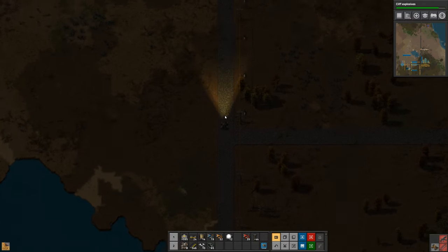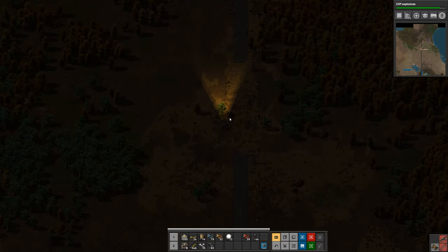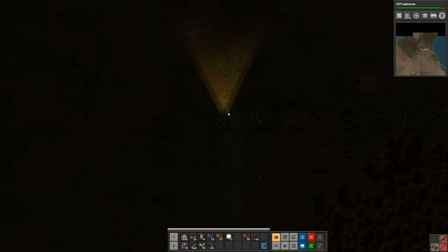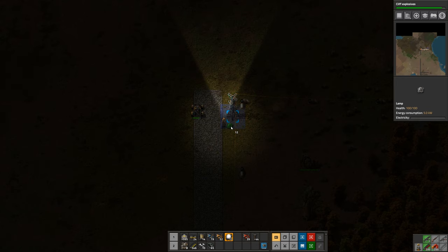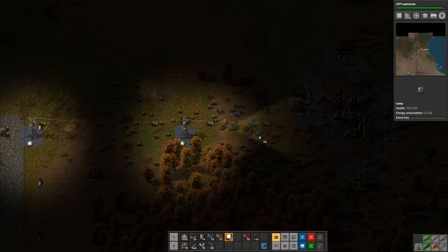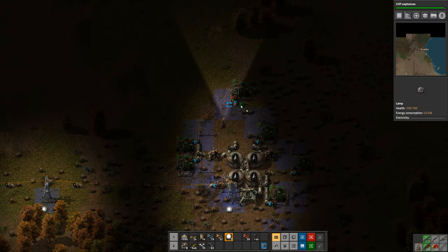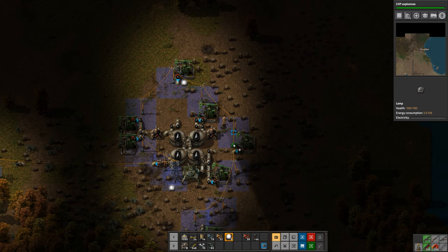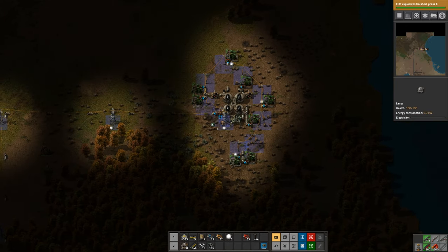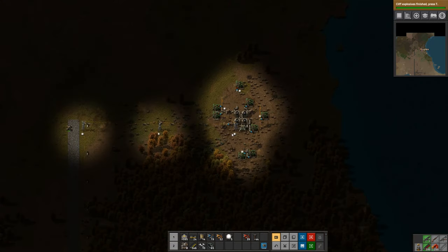Flamethrower turrets are awesome. I should have got more brick too, but I don't really have any extra so we'll finish the path later. Let's throw in a light so we can see what's going on - one there, and a couple lights up here. We're not going to need to come up here very often, but we've got the radar here and lights so wherever we happen to be we'll be able to come up here and take a look at what's going on.